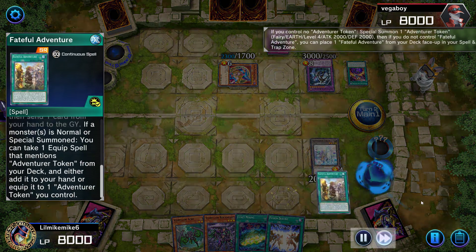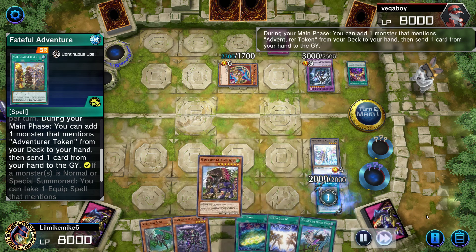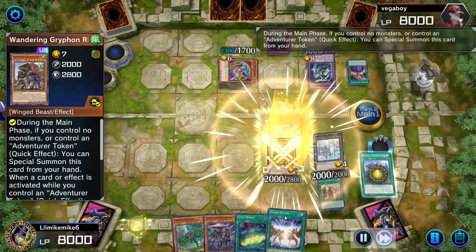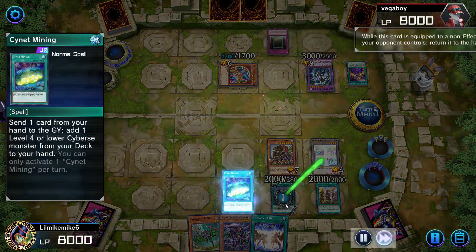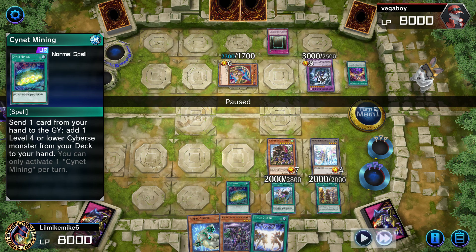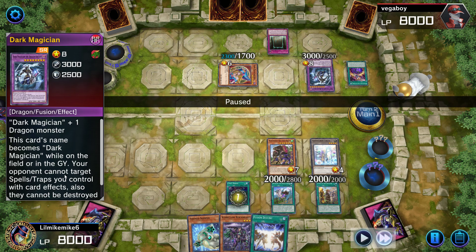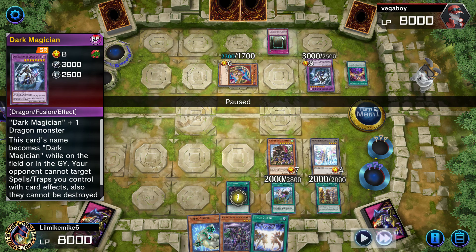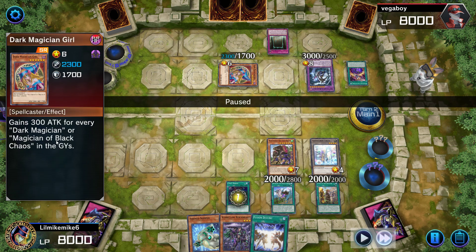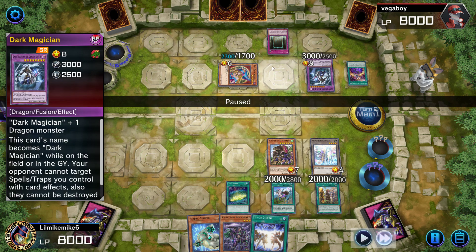I activate Rite of Aramesir here, then put my Wandering Griffin — forgetting completely that I couldn't target this card. So my goal was to target this and basically send it back, but it didn't work. I should have tried to target the other card instead, but I ended up targeting his Dark Magician, which does absolutely nothing.